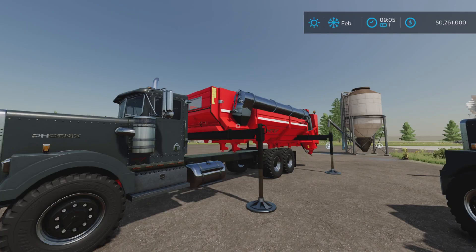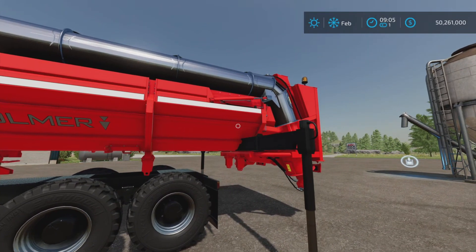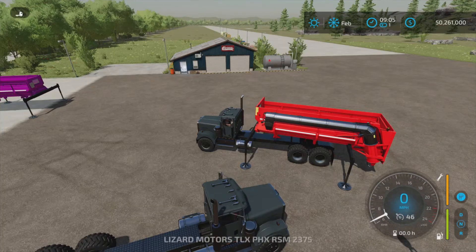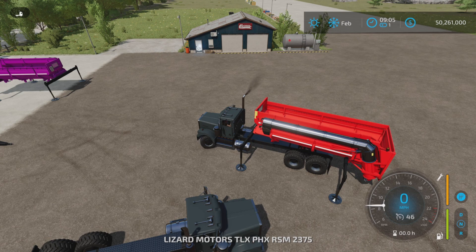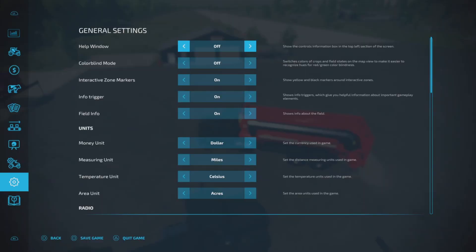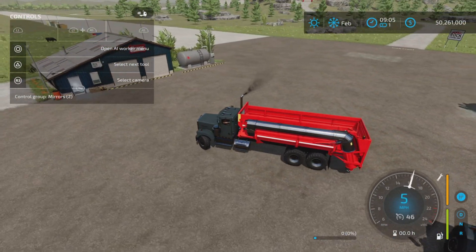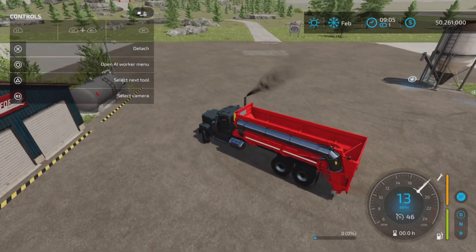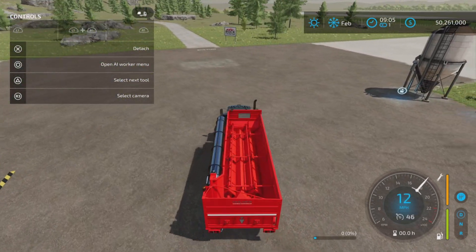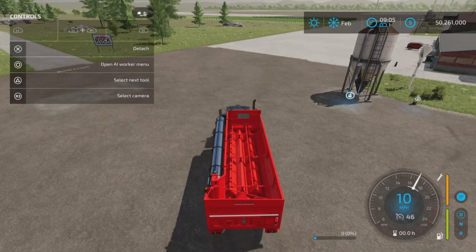I did install the latest update to this mod, so now we have the standard version here. We're going to hook that up and show you how it's supposed to work — this is the regular capacity version. Let's get our help window on. We have the auger wagon highlighted, and we have L1 and down for pipe out. Very good, that's all good.